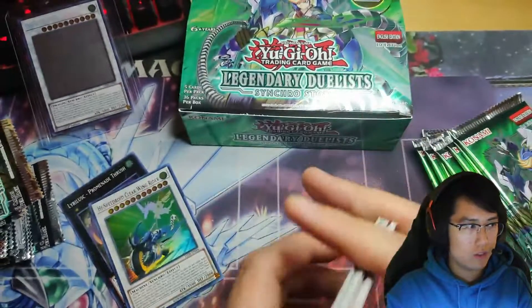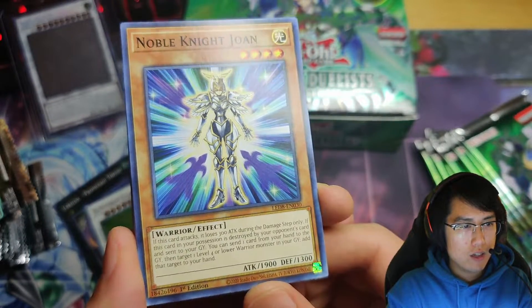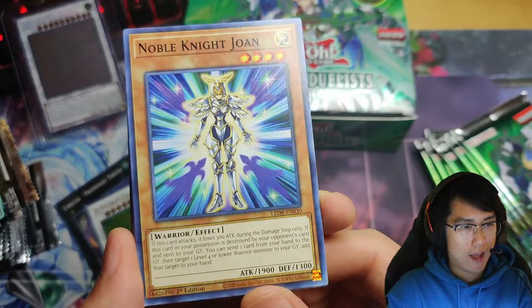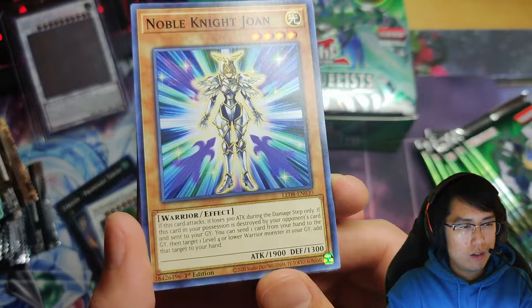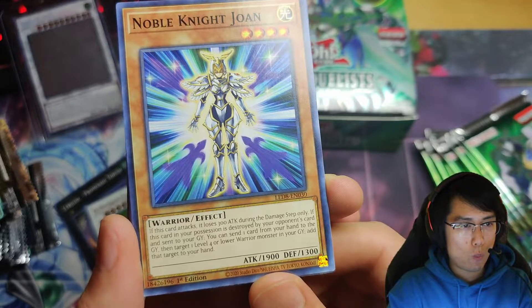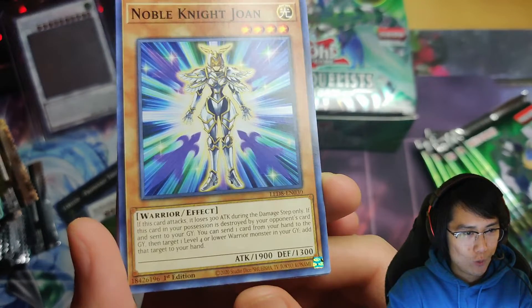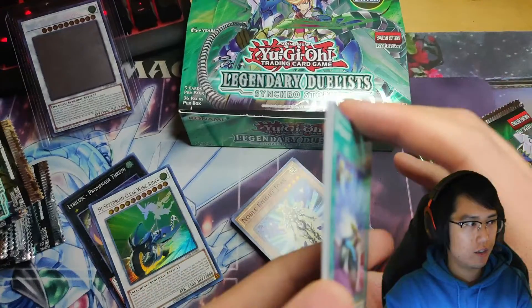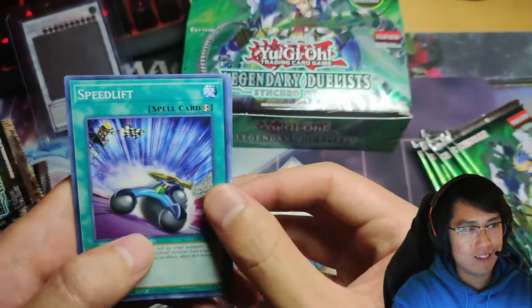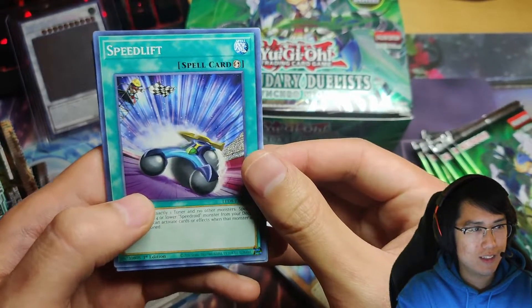Noble Knight Joan — four-star 1900 ATK effect monster. If this card attacks it loses 300 ATK during the damage step only. If this card in your possession is destroyed by your opponent's card, send it to the graveyard, you can send one card from your hand to the graveyard, then target one level four or lower monster in your graveyard and add it to your hand. Looks like it's just a card that keeps your hand healthy. She's okay I guess — probably good with a warrior deck, I just don't know much about warrior decks.